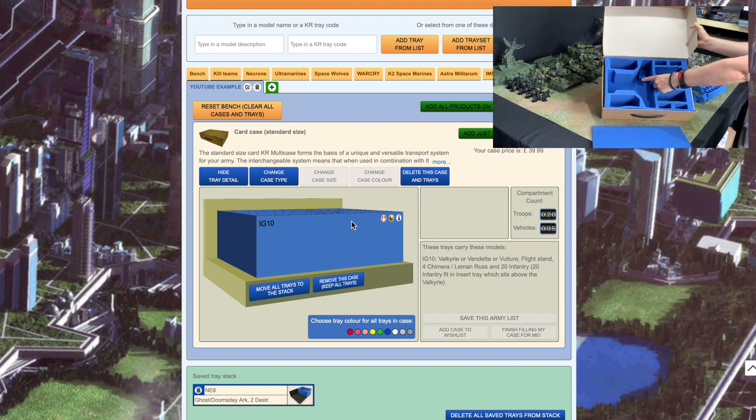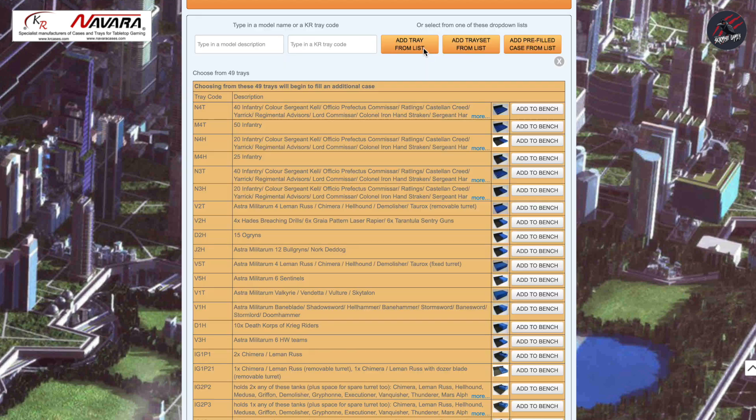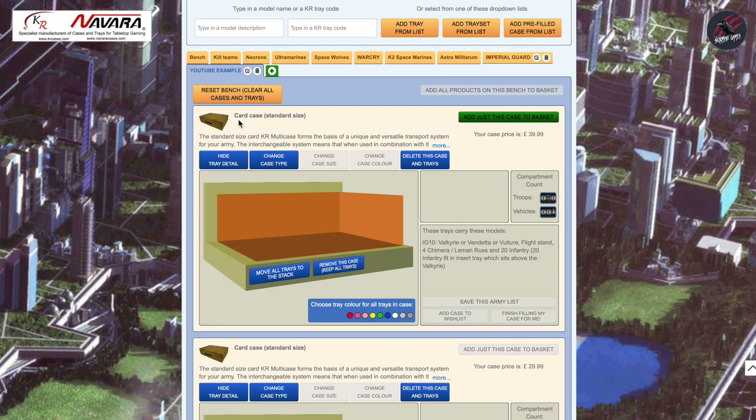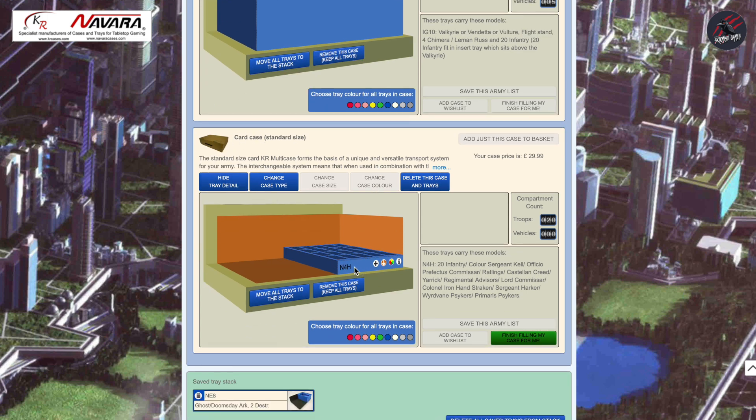Once it does its job, you can go down to your bench and see that the card case in the standard size is now filled — we can't add anything else to that case. So we move on and can add another card case with extra trays. Let's add another tray from the list — we'll go with 20 infantry and add that to bench. It'll automatically bring in another card case. Now you can see there's lots of room left in this card case, and if there's a plus button it means you can add the same tray again. We can keep clicking that plus button to fill the case up.